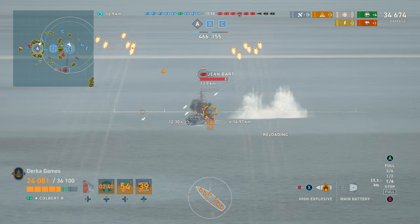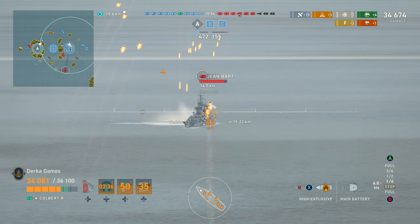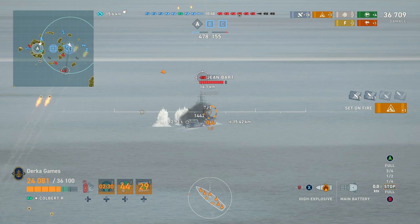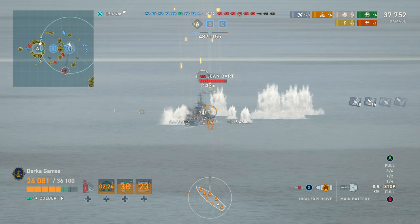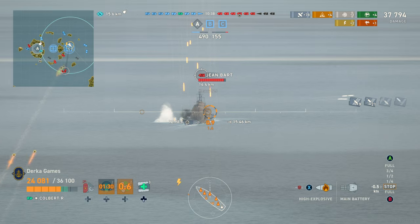Like Atlanta, the AP can be pretty good if someone gives you a nice broadside, especially more lightly armored ships like the Minotaur. AA defense is, of course, very good — I'm certain that's what this ship was designed for, and CVs would be wise not to go after it. Not quite as good as Minotaur, but still very good at 93.